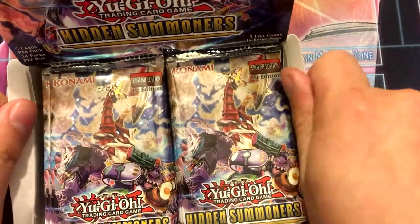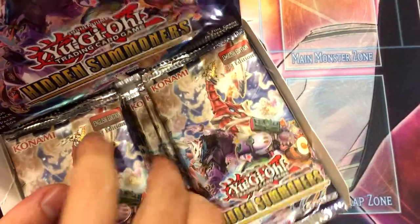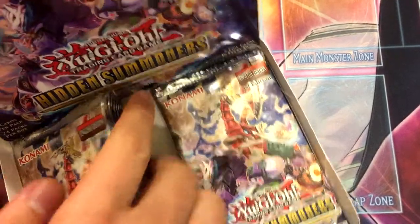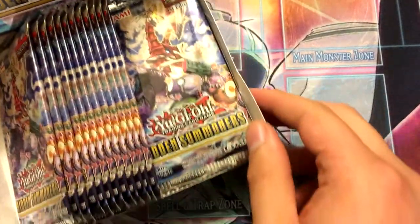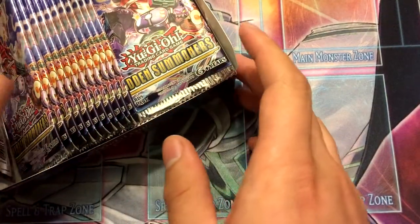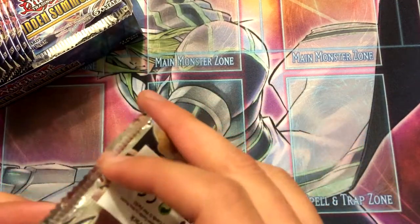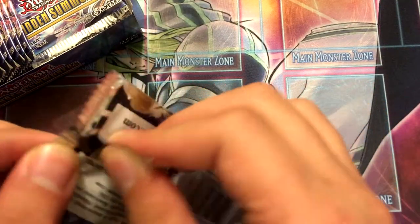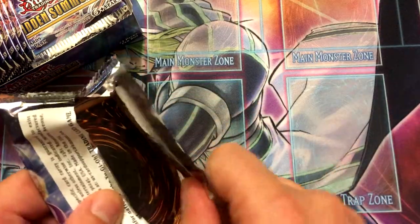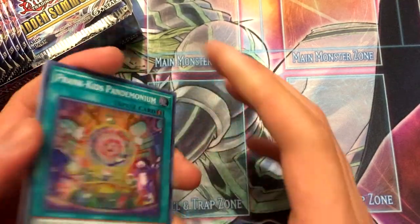It was like $40 when I got it on Amazon because it was originally — or at least when I was on Amazon — it was like a $60 box. I wasn't particularly fond of this set, to be honest, but I just like the staple stuff — Rivalry, Manju. So let's get this opening started.